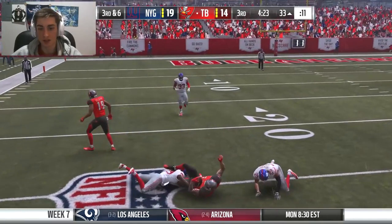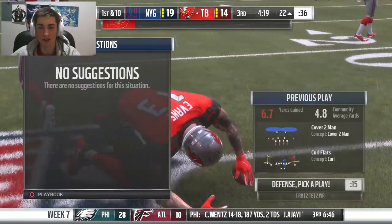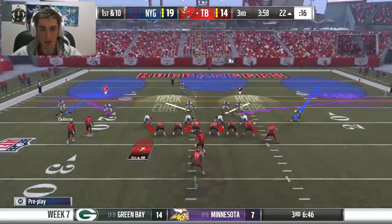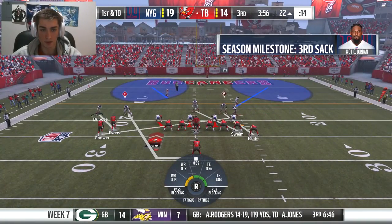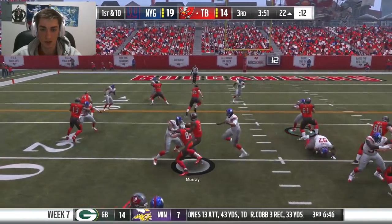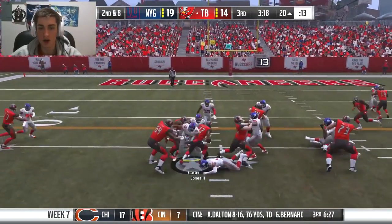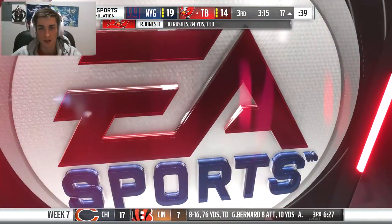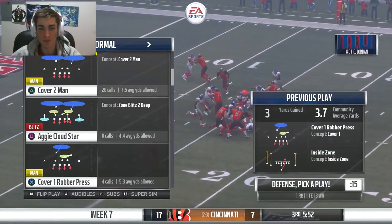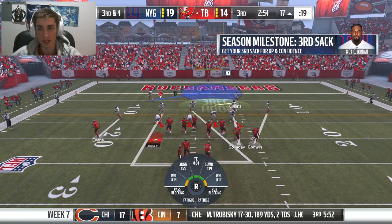I need Sydney Jones to be in better coverage — I don't know how Mike Evans is open. We gotta change these matchups. Putting Morris Dubose on Chris Godwin. Man up straight across the board. It's a run anyways — Latavius Murray? You gotta wrap up, Landon. Rojo's averaging almost 9 per carry — 8.4 right now, 10 for 84. That's way too many.